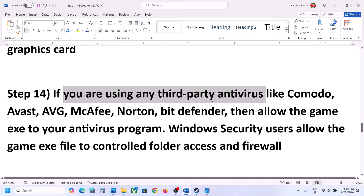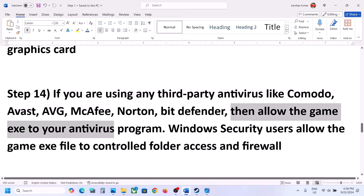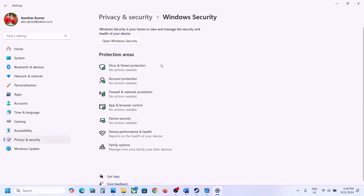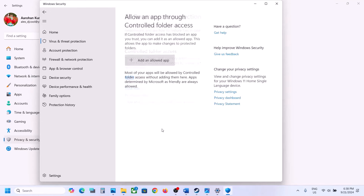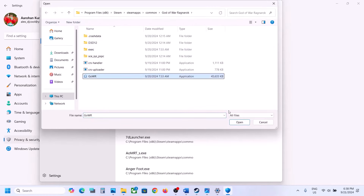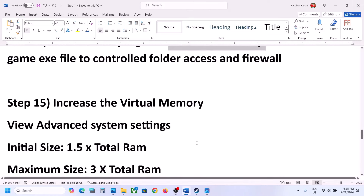If you're using a third-party antivirus like Avast, Norton, McAfee, or Bitdefender, add the game EXE file to the exception list, or add the complete game folder to the exception. Windows Security users: open Windows Security, go to Virus and Threat Protection, scroll down, click Manage Ransomware Protection, click Allowing App Through Controlled Folder Access, click Yes, then Add an Allowed App, Browse All Apps, go to the game installation folder, select the game EXE, click Open. Then launch the game and check.